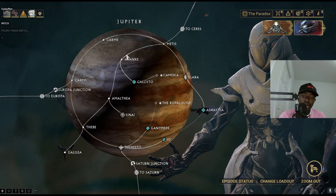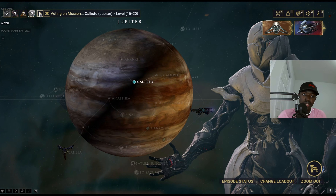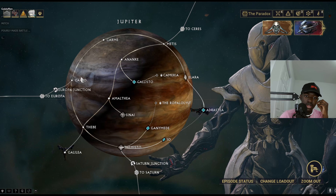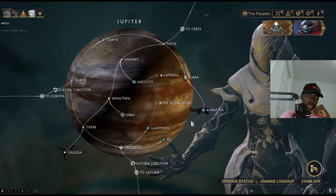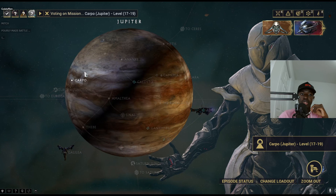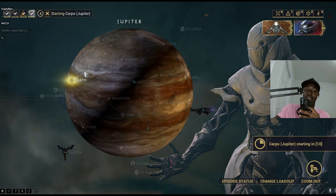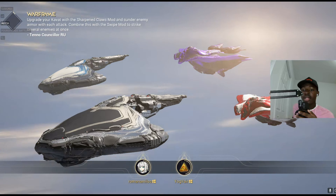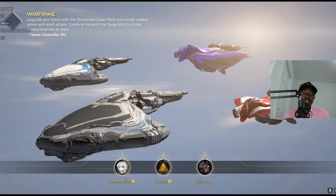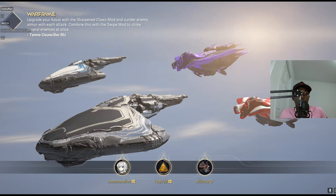Let's do an exterminate mission — I don't usually farm neural sensors on interception. For Jupiter I'd say survival, exterminate, or capture are good options. Let's do exterminate and see if we can find a neural sensor. If I find one I'll be able to make Loki Prime — my first ever prime character. Do you have the chassis and systems? I already have everything checked off, all I need is the neural sensor.